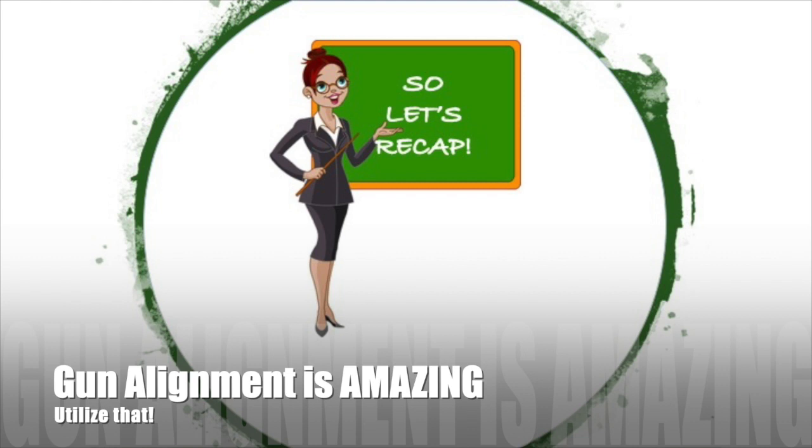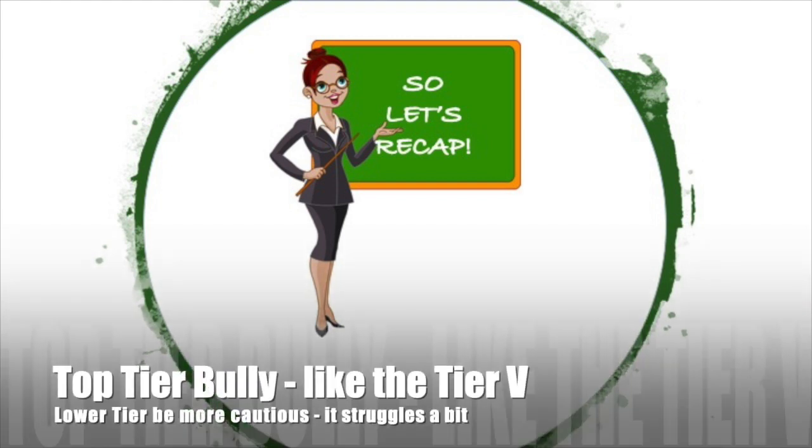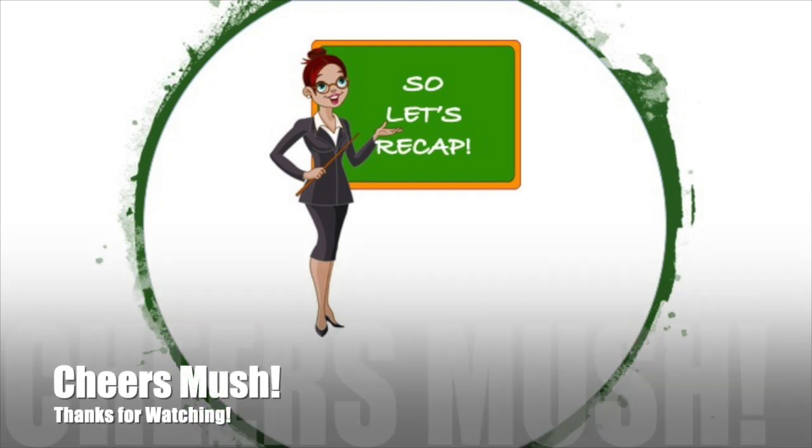The gun alignment is just amazing — utilize it particularly on maps with a lot of hills, because gun depression combined with the strong turret armor is a winning combo every time. It's a top-tier bully, same as the Tier 5, but if uptiered be more cautious and be aware of your lower pen and lower damage numbers. Thanks for watching — I hope you enjoyed it and found it useful. Enjoy the Easy Eight. It's a good tank and a legendary one from the most produced tank of all time. Pants off!